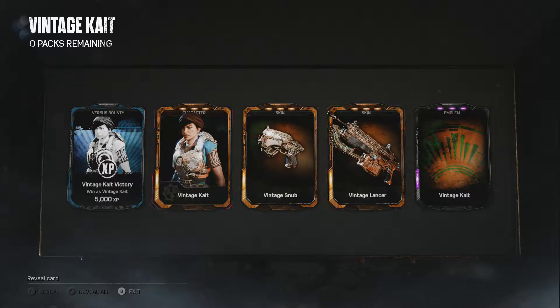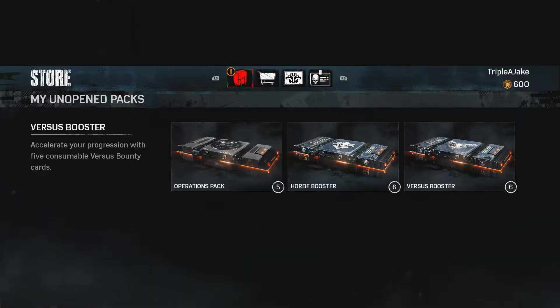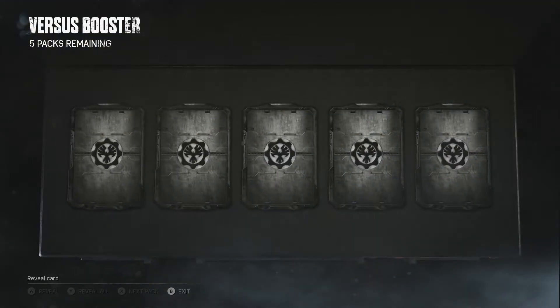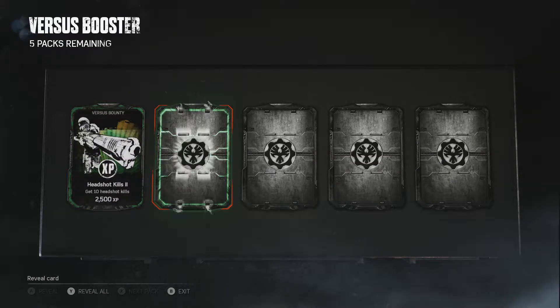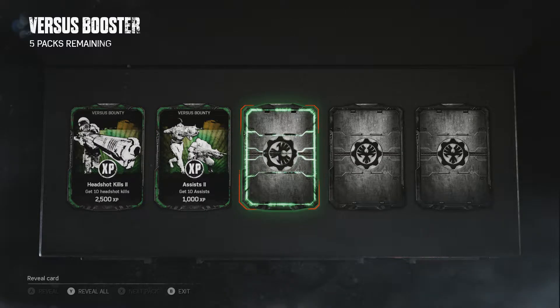I want zombie dom - I want to see what zombie dom looks like! I think you can get zombie weapon skins as well, whatever they are - that'll be awesome. The vintage Kate pack has headshot kill bounties, headshot kill assists, and extra XP boosters.